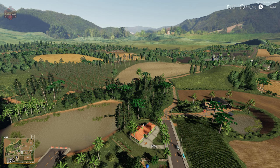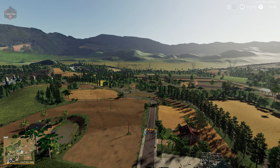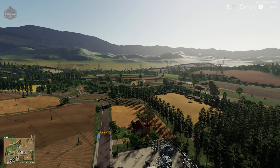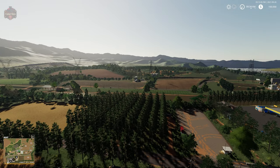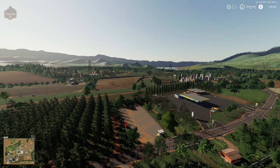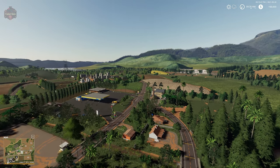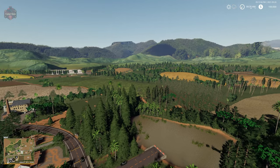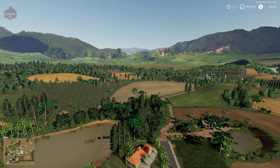We've got forested mountains off in the distance and rolling hills, and it really seems to blend in. Of course we're way up in the sky — no normal player is going to be up this high during gameplay, so things can look a little amiss at this altitude. But overall the distance scenery is really outstanding. The other thing I notice is it's very colorful, which seems to be a trend with South American maps. I've never been to South America, but I feel this is a representation of what I'd expect to find in a semi-rural South American environment.